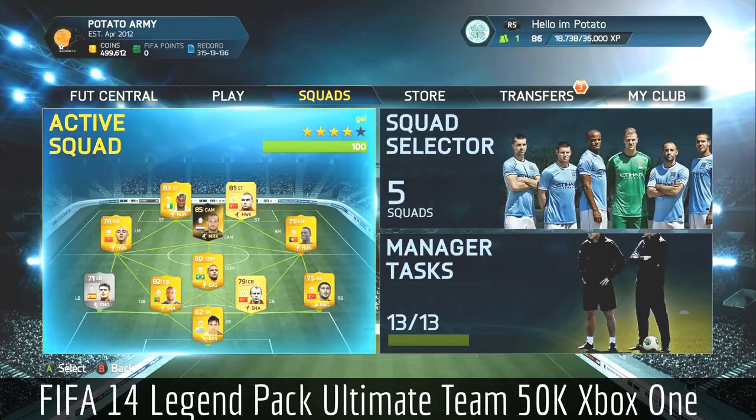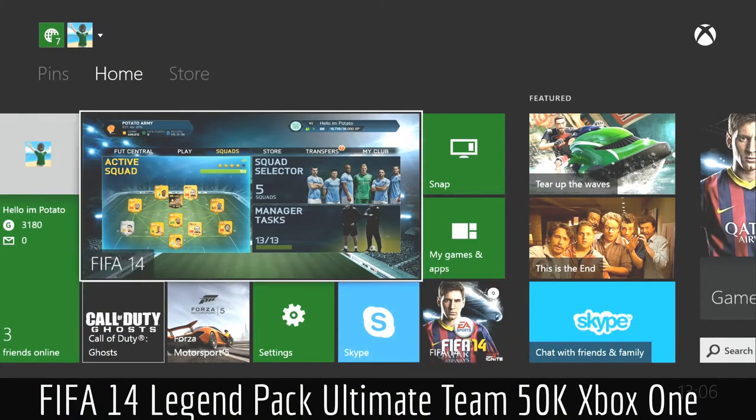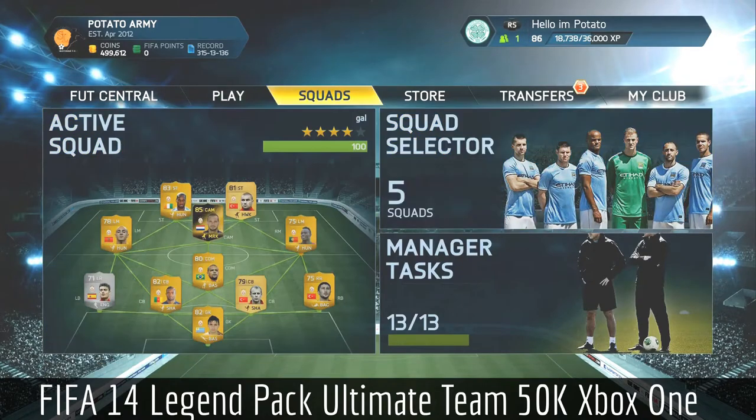Hello there, potatoes! What's going on everybody, it's Dutchy here, and today we are doing another pack opening session. I've got 499k and we're going to spend down to 450, so we're going to do a 50k pack opening. This is on Xbox One. The real feature I like about the Xbox One is when you press the home button on the joypad, it takes you straight to the dashboard, and then you can mess around, do whatever you want, and just click back onto the game.